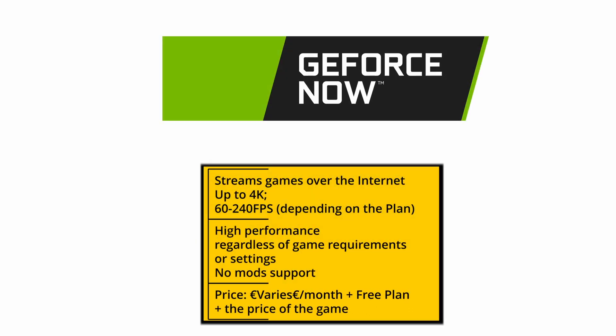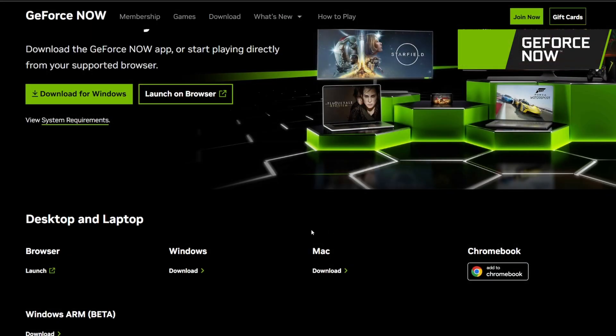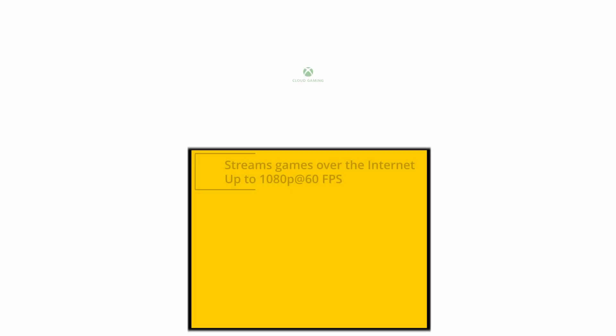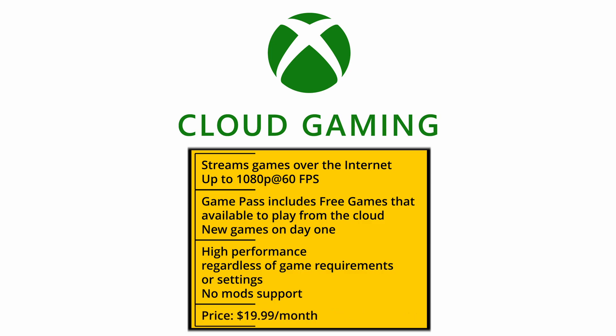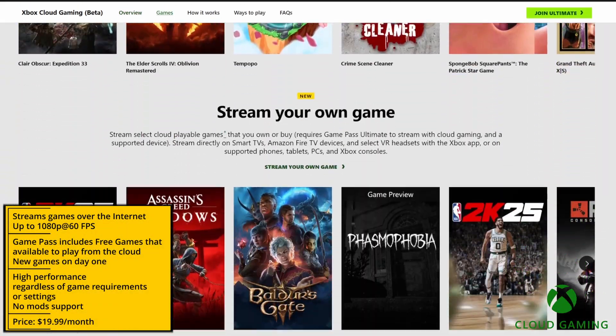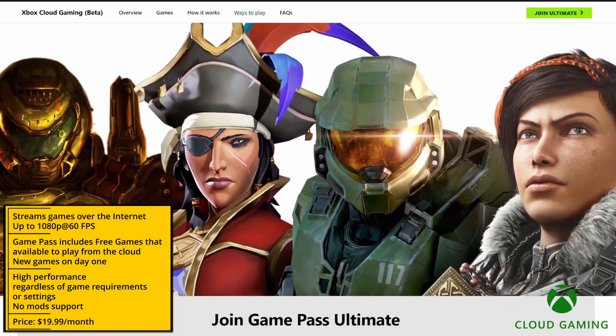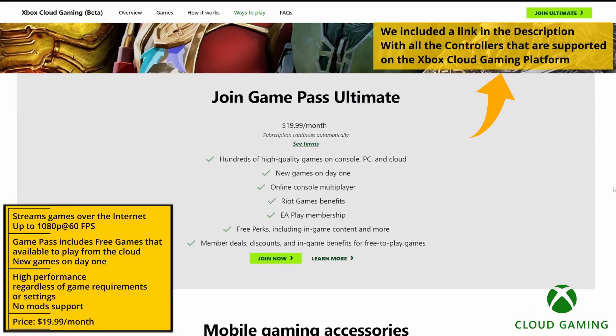The way to set up GeForce Now is exactly the same. You just register, choose a preferred plan, and launch the game either in the in-browser version of the cloud service or through its macOS app. And for the xCloud option, you must be subscribed to the Xbox Game Pass Ultimate Plan, which gives you access to both the cloud platform and a bunch of games. Just remember that you need a controller to play games in the xCloud — there's no keyboard and mouse support yet.